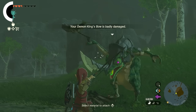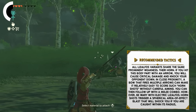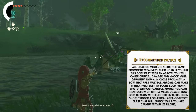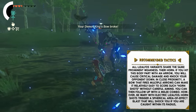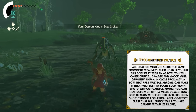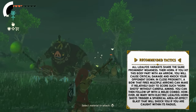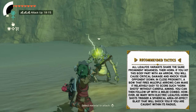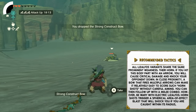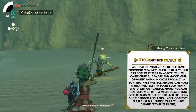All Lizalfos variants share the same prominent weakness: their horn. If you hit this body part with an arrow, you will cause critical damage and knock your opponent down. In close proximity, a bow that fires multiple arrows can make it relatively easy to score horn shots without carefully aiming. You can follow up with a melee combo as well. However, be wary with Electric Lizalfos — horn shots trigger a spherical area-of-effect blast that will shock you if you're caught within its radius.